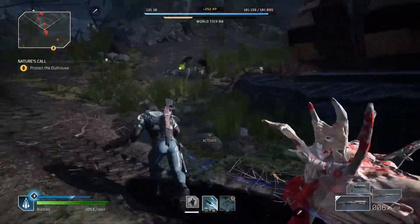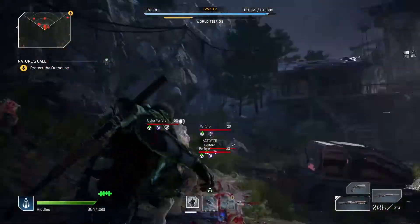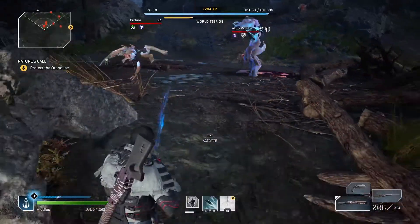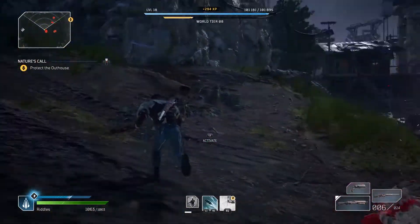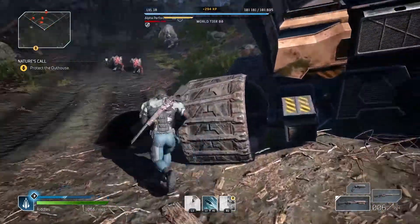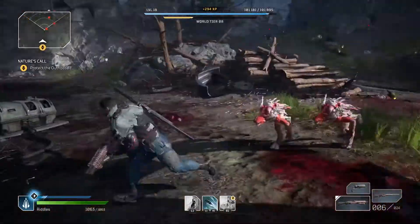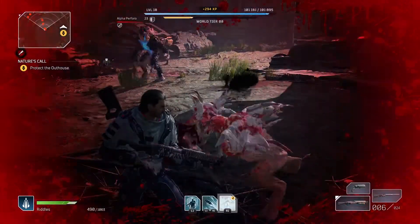So you can just run around here and kill the crap out of these guys, then handle the elite. Just kill the elite with all your skills, because he's really not that hard — he's a little pussycat. Look at him, he's getting murdered. But yeah, you do this and then we're just going to stop here. You can keep doing it until you kill the elite with all your skills.